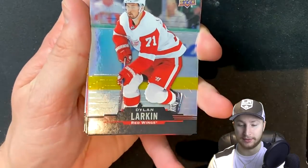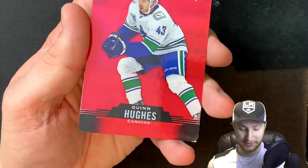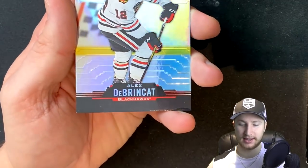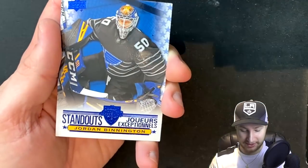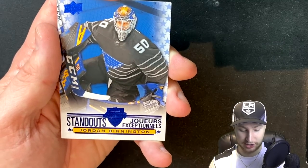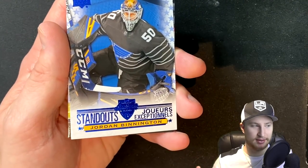We get a Larkin — another forward. Quinn Hughes finally! We get a defenseman — that's a very cool card. And then our final card is an Alex DeBrincat — I've heard it both ways and have no idea. At least we finally got a defender. We got Sasha Barkov — beautiful. There's another forward. We get standouts Jordan Binnington — that's our third Binnington. He does look kind of nervous actually. And we've got Kyle Connor from the Winnipeg Jets. He did great for me in fantasy this year.